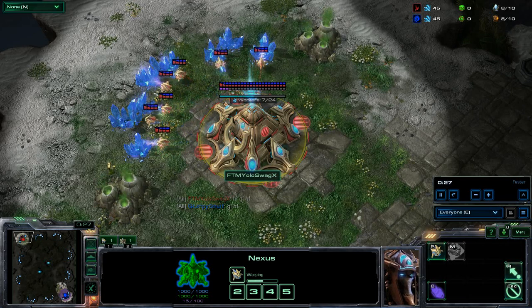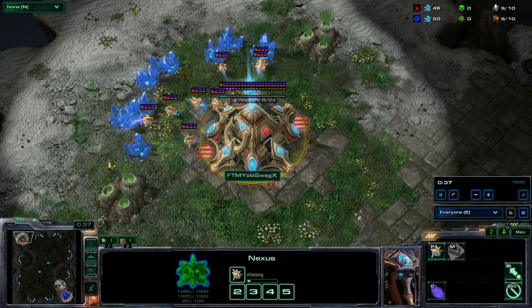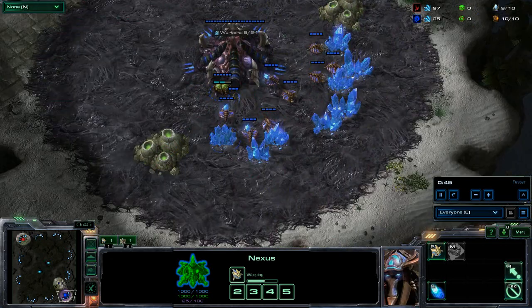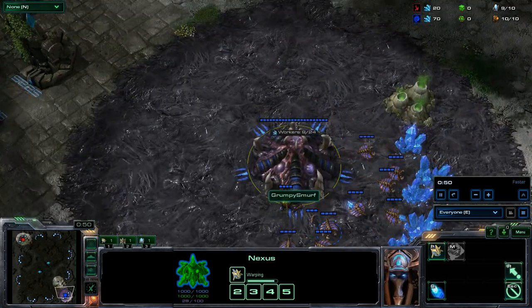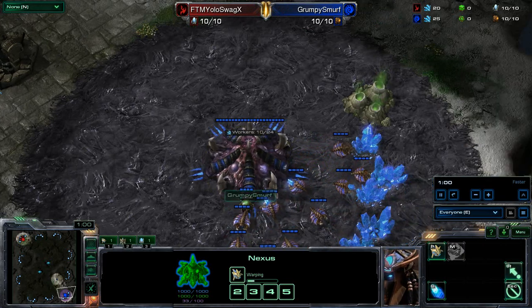We will introduce our players in the upper left hand corner of the map here. It looks like the internet icon with all the words coming out. FTM YOLO Swag X will be playing as the Red Protoss in the lower right hand corner. His opponent is going to be the Blue Zerg — it is going to be Grumpy Smurf, my favorite Smurf. I actually didn't care for Grumpy Smurf to be honest; I kind of liked the chick Smurf.